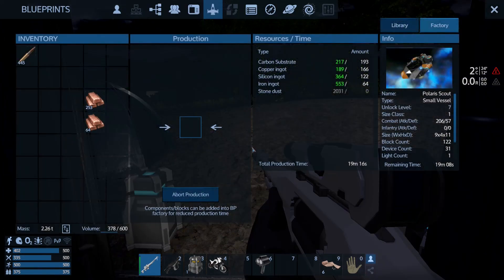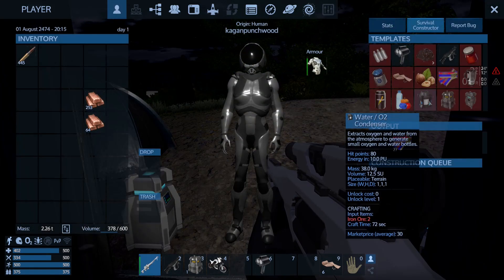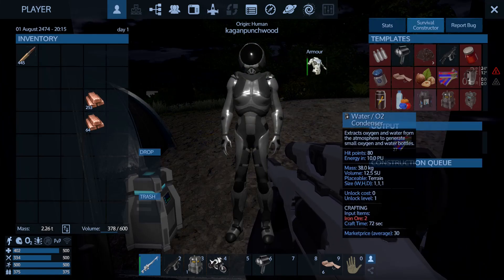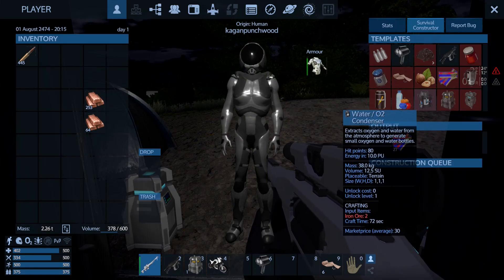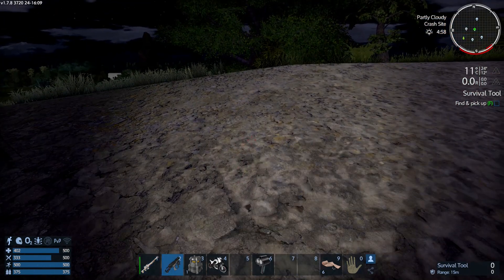Going back to F2 will continue to tell us how long it's going to take until this is ready. I'm going to run around and pick up a bunch of wood. But there's also something else I want to do: start to get some O2. This item here will make oxygen and small balls of water, and it's something I want to get going.